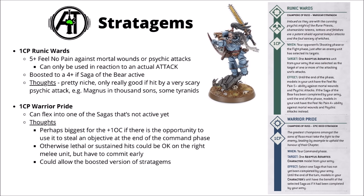For 1 CP there's Warrior Pride, which allows you to flex into one of the Sagas that's not active yet — you declare it in the Command Phase with a unit that's got an Adeptus Astartes character. It could perhaps be biggest for the plus one Objective Control from the Saga of Majesty — if that makes the difference between holding an objective, that could be worth 5 victory points then and there. Otherwise, Lethal Hits and Sustained Hits are both okay, and it could allow boosted versions of other stratagems, like getting Beast Slayer to give Lethal Hits plus Lance Melee and extra AP when charging, maybe as a free stratagem for a Wolf Lord.